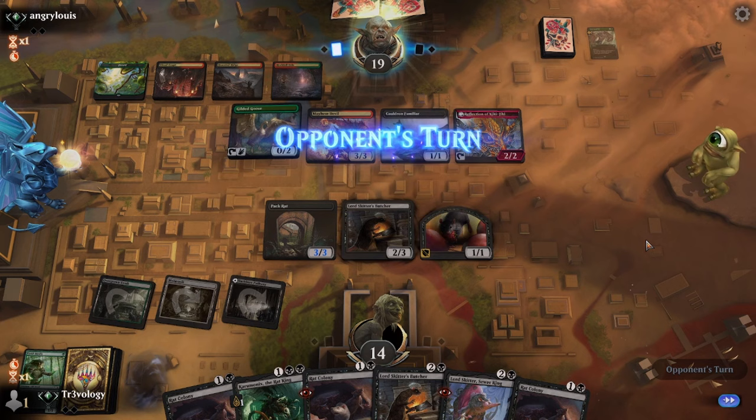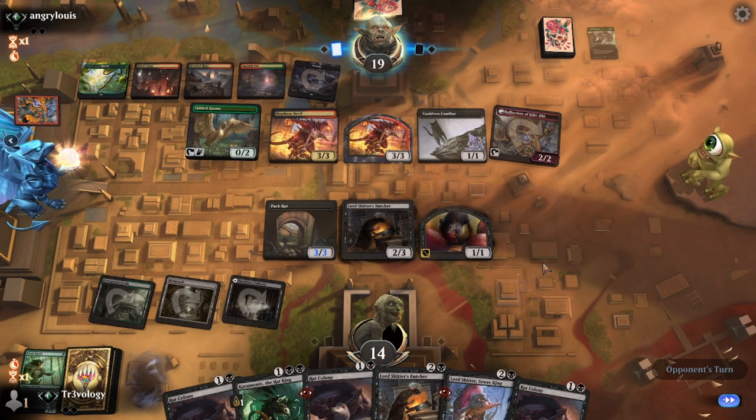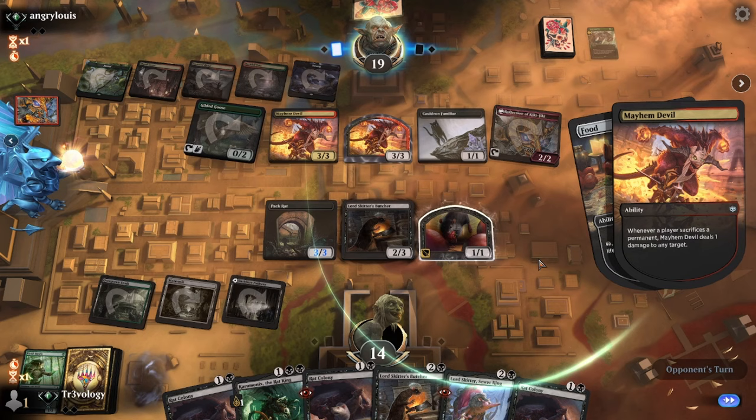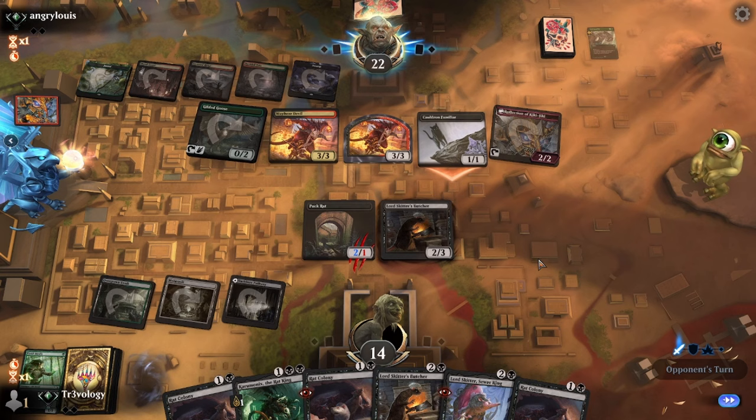Here we are making Mayhem Devils — they can just do this, which is actually not the most powerful but pretty good. They ping the token, and then they could also ping us, or they're going to ping the rat. Oh because the other devil's going to get sacrificed. Man, miserable.